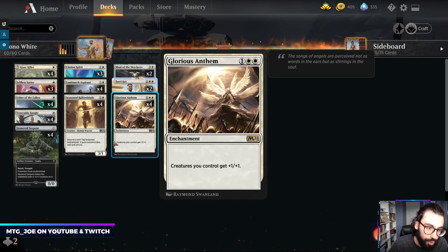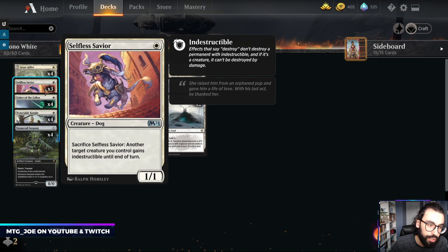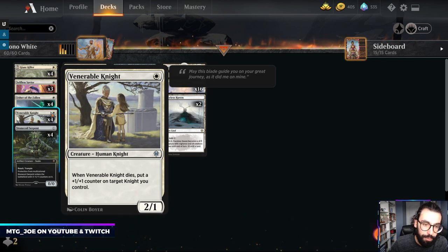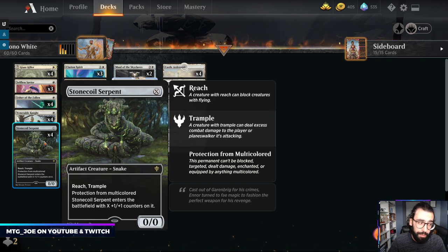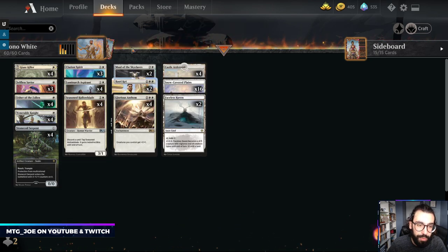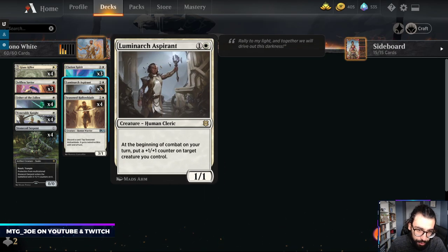We have in total 19 effective one-drops in the deck: Giant Killer, Selfless Savior, Usher of the Fallen (which can create more creatures), Venerable Knight (which is just a one mana 2/1 in this deck), and Stone Coil, which can be a one mana spell or a five mana spell — there's flexibility there. By playing so many one-drops, you're able to use Clarion Spirit, a two mana 2/2: whenever you cast a second spell each turn, you get to create a 1/1 flyer. So on turn three, if you cast this plus another spell, you get the trigger.